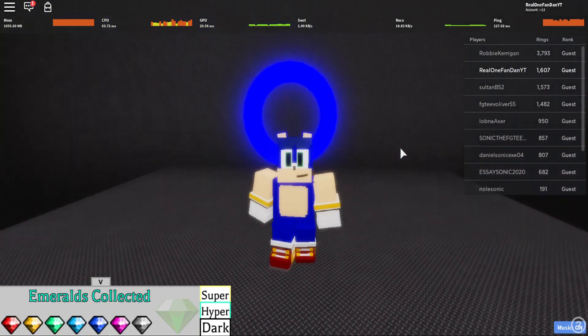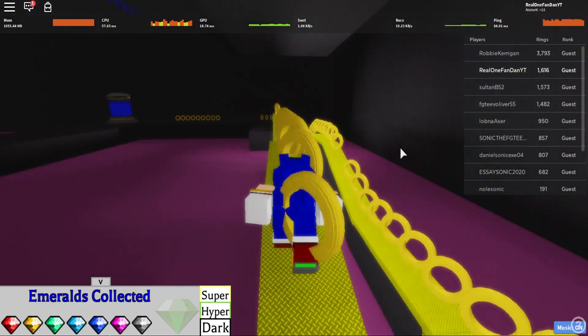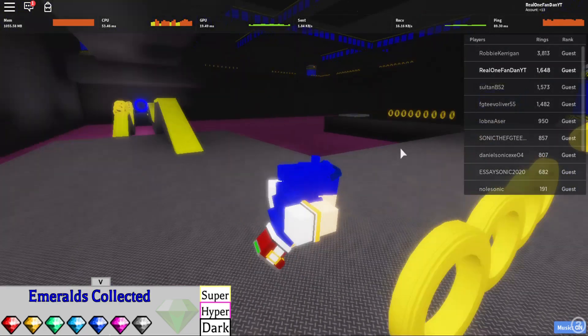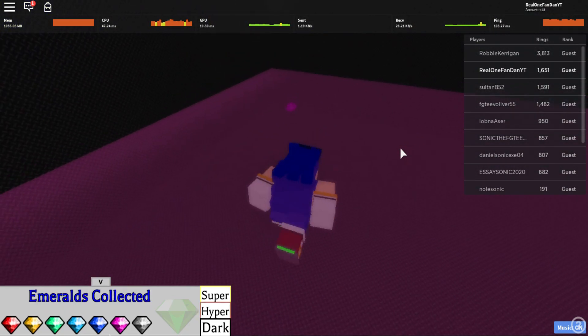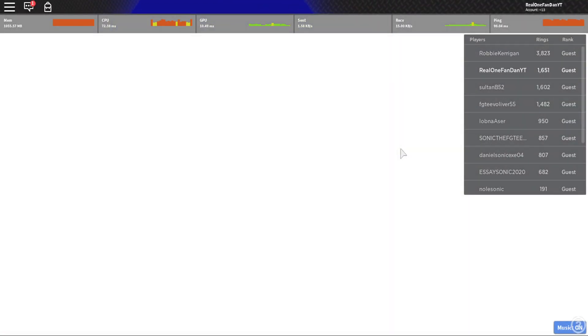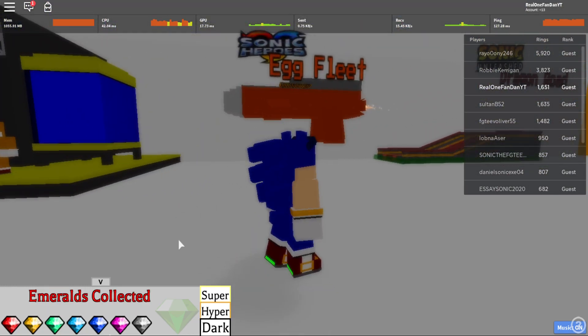Then you go into Chemical Plant Zone. You're probably wondering why the chaos emeralds would be here — it's because it's not on the map, well technically it is, but it's not in the places you'd usually go. It's in the water right here by the portal, and that's the purple emerald.